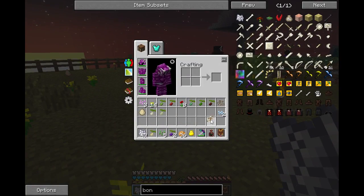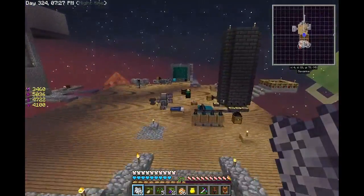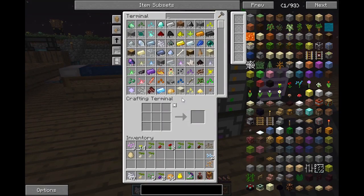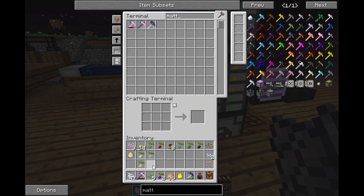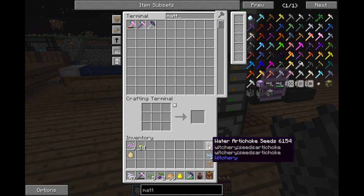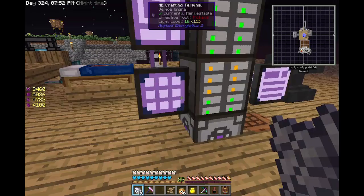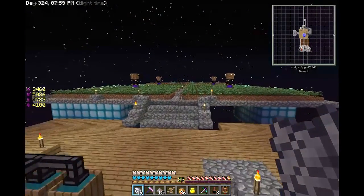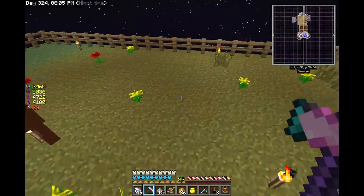There we go - mandrake root! Now mandrake is going to be a little bit odd. I'll just take this one and throw these in here - don't need any of them right now. Ward artichoke, don't need those. See if I get any more - oh I did! Okay, so mandrake root is a bit of a dangerous plant. I know that sounds weird, but the reason being is when you plant it and harvest it, it has a chance to spawn a mandrake.